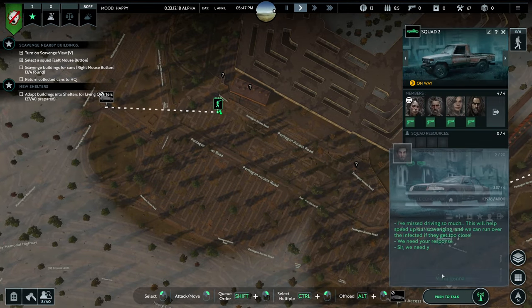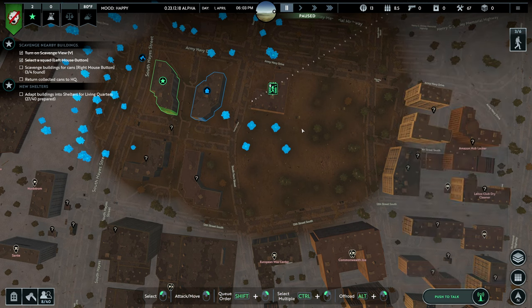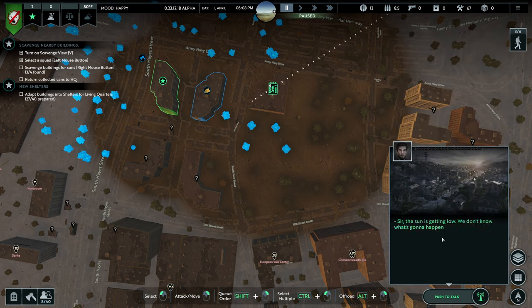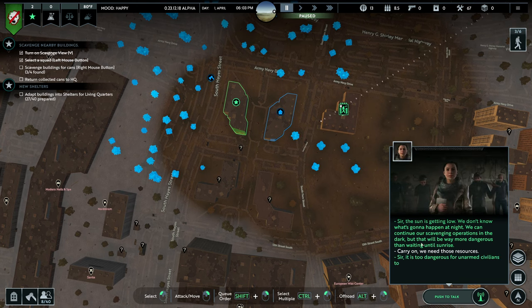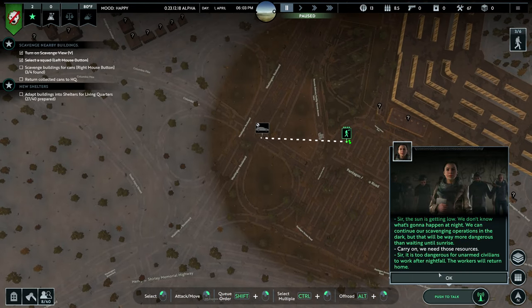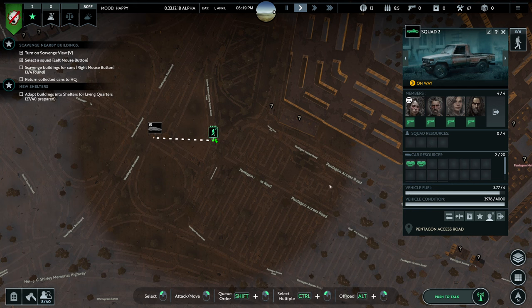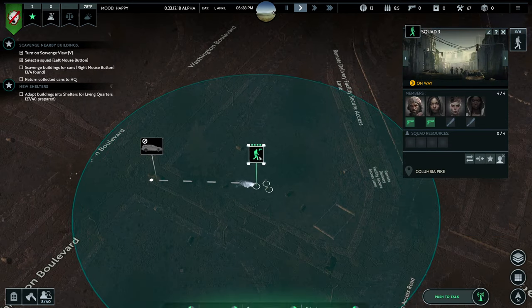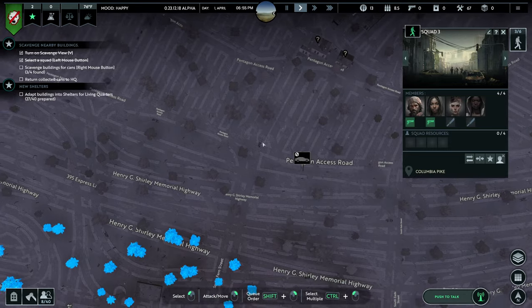Get these guys over here, get them in the car. There's another new car there too — this is just car central over here! 'You are fine if we can continue our scavenging operations in the dark, but that will be way more dangerous.' It's fine, you'll be all right. 'Sir, it is too dangerous for unarmed civilians.' Yeah, yeah, I know. Okay, let's be safe. We'll get the station wagon tomorrow, go get the other car.